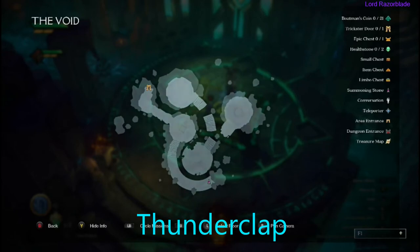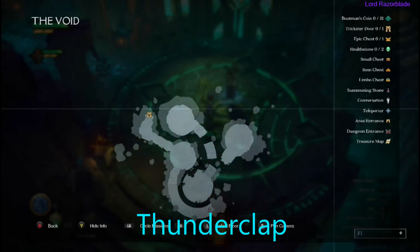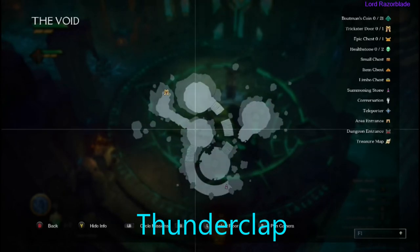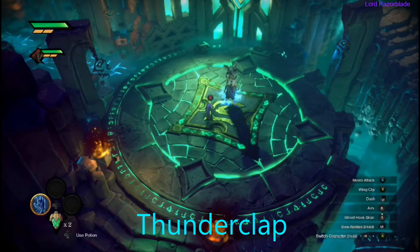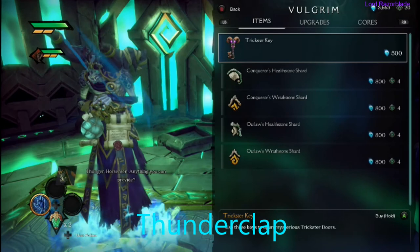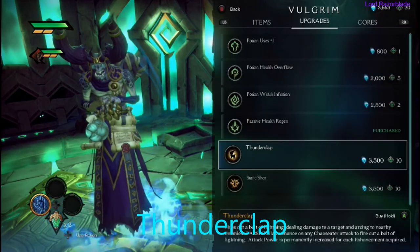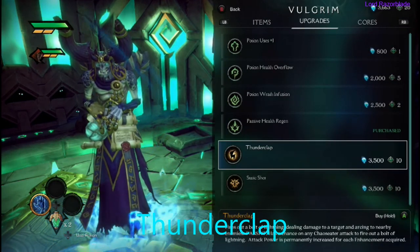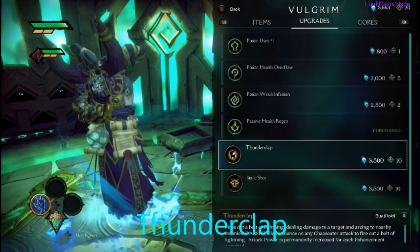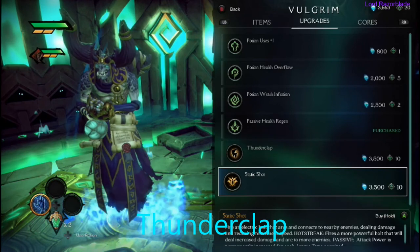Your second one will also be one you can get from Vulgrim. After you beat your first mission you'll come into this area called The Void, which is like your home base. Go up to the top stairs — this is where Vulgrim is always gonna be. Go ahead and talk to Vulgrim and scroll down to the bottom and you will see that he has Thunder Clap. That would be your second one, so go ahead and buy that one.